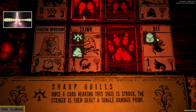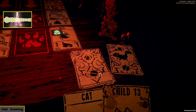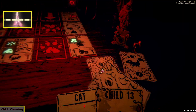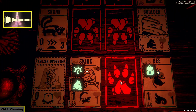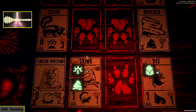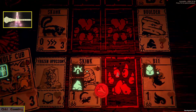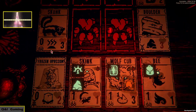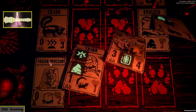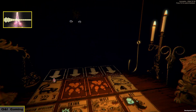What just happened?! Once a card bearing this is struck, the strike is then dealt a single damage point — I had no idea that's how it worked but that's fine, I'll take it. We're gonna have to get something. You know what, let's wait a turn — we have no idea what's coming out. Oh my god I think we won just because he doesn't have any more cards! This was harder than the boss fights actually.